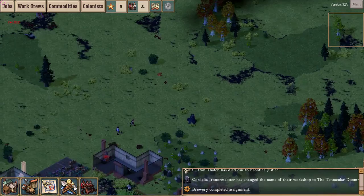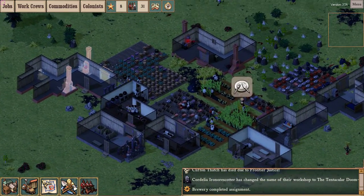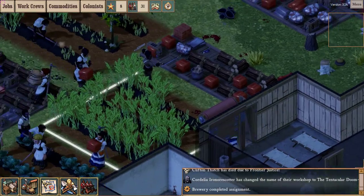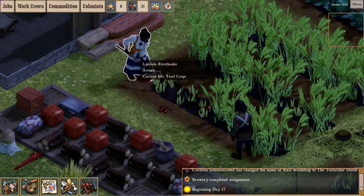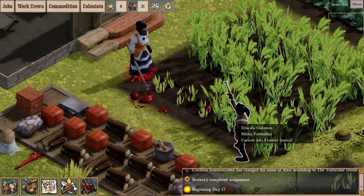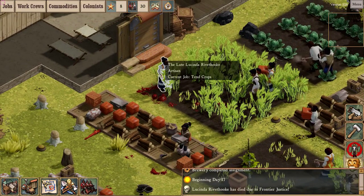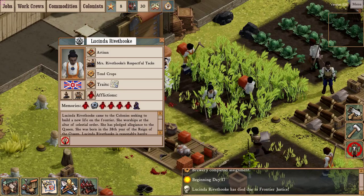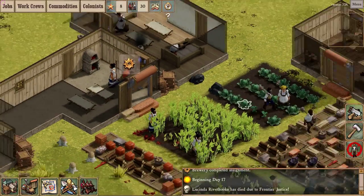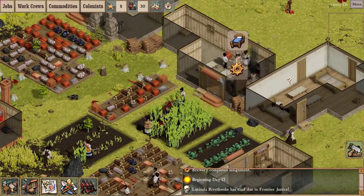One of my colonists went on a murder spree and was summarily executed by my soldiers. Why are my soldiers shooting at this lady? His job is frontier justice - I assume she also attempted a murder spree. She's now the late Lucinda Riverhook - she's dead, but now she's just an upright zombie. I think we've encountered a bug.